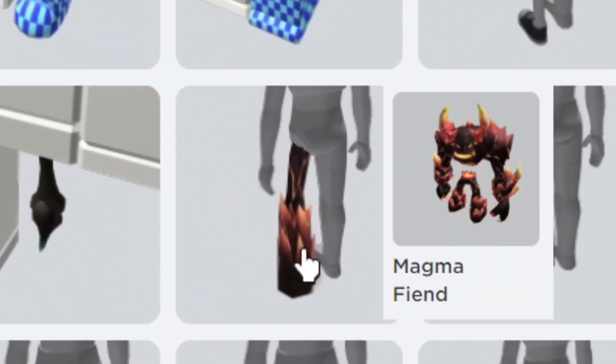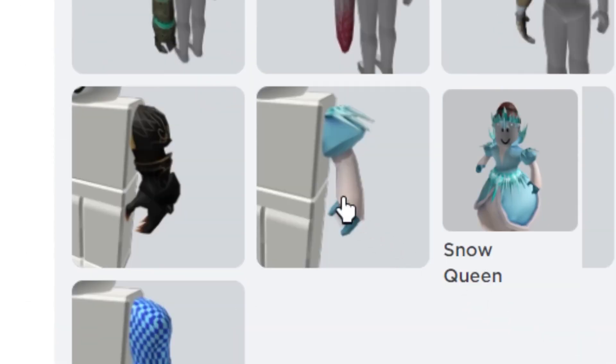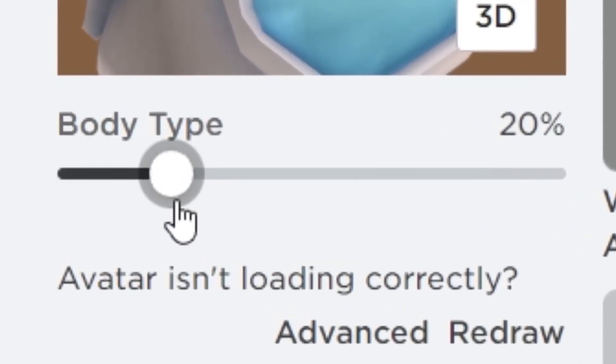Alright, here we go. First you will want to wear these legs from this bundle. Wear the torso and the arms for this bundle. You will want to turn this up to 100.